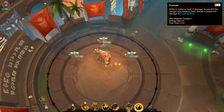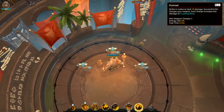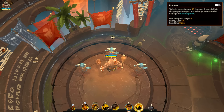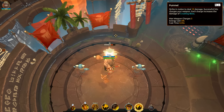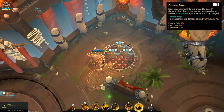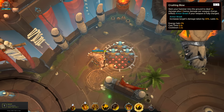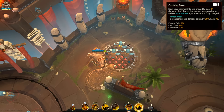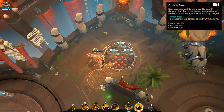Rook's basic attack is called Pamel. It's a strike that deals damage, and gives him charges that increase damage of Crashing Blow. Crashing Blow is Rook's Hammerslam. It deals damage to all enemies in the cone, and if he has 3 charges, it applies Armor Break.